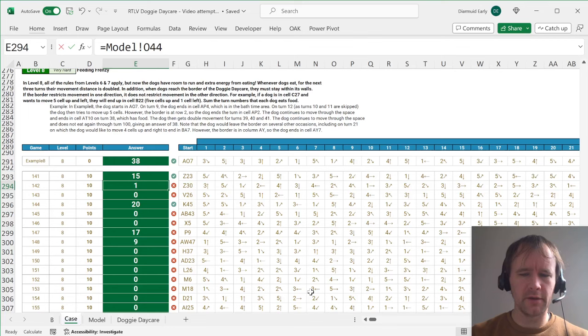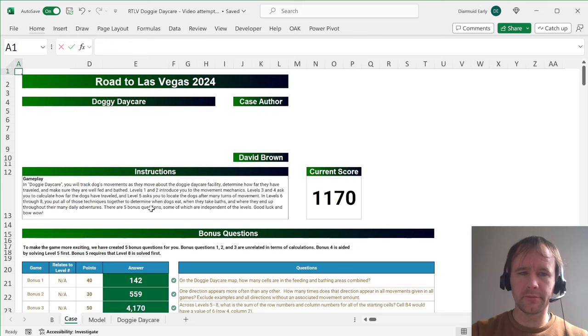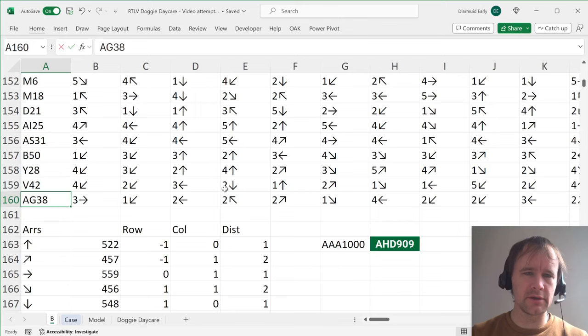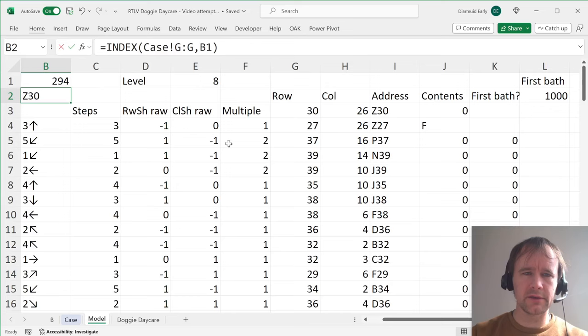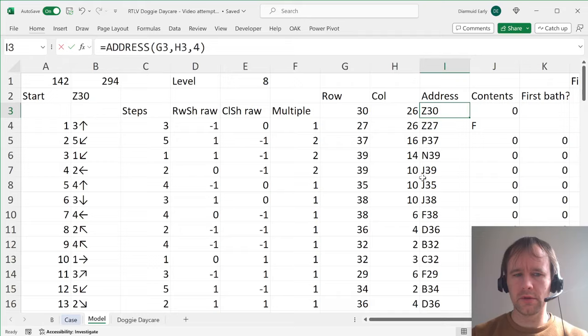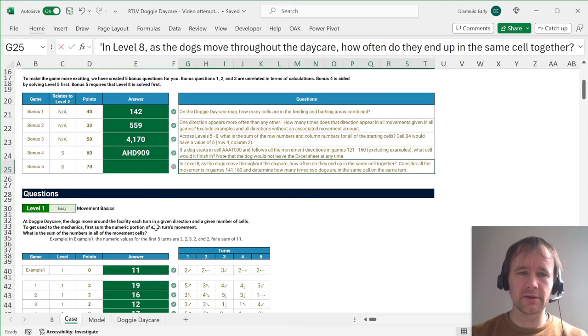The last bonus question asks how often do dogs end up in the same cell together — considering all movements, determine how many times two dogs are in the same cell on the same turn. For that, you basically take the addresses — the 100 addresses each dog ends up at after each turn — data-table that for all 20 different dogs running around, and count how many repeats there are. I'm not going to do that one now, but you get the idea.